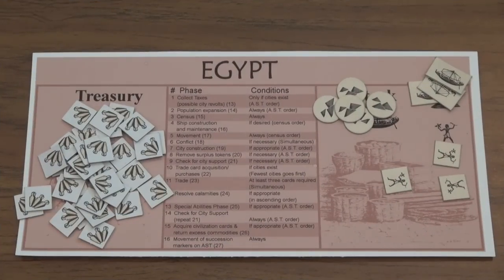Democracy allows civilizations to avoid revolt even if they cannot pay their taxes. So if Egypt has four cities on the board but only three in stock to pay taxes, with Democracy they don't have to give away their cities — they are immune to tax revolt.